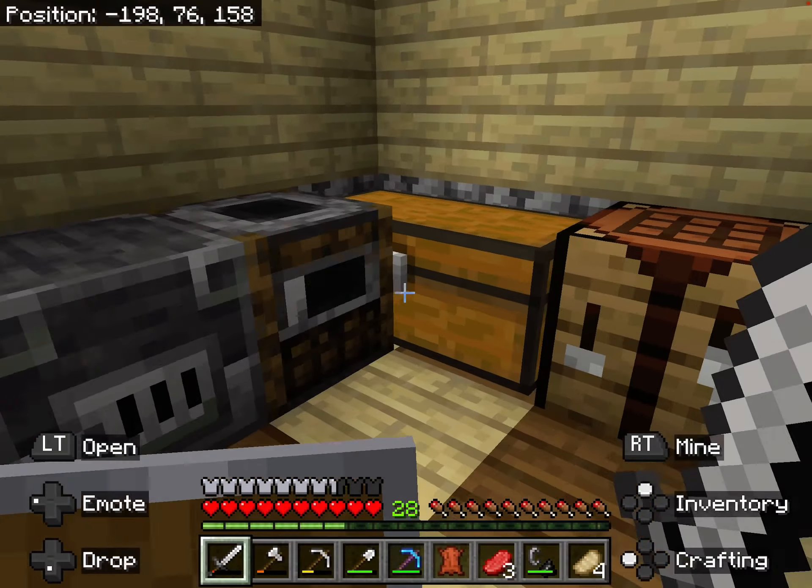Should I make a chest just for potions? Yeah, that's fine. I'm gonna put the potion chest right next to the brewing area, which is over here. This is where all the potion ingredients go, which also includes redstone and glowstone. You also need spider eyes and gunpowder — gunpowder is only useful for splash potions.